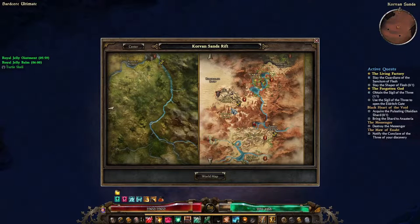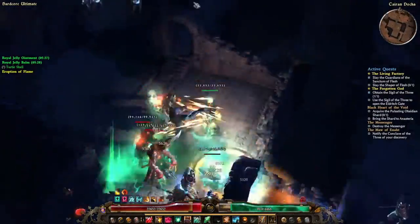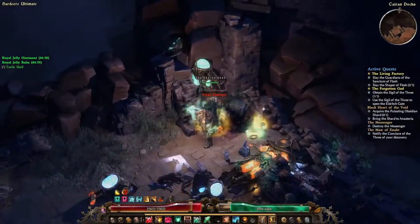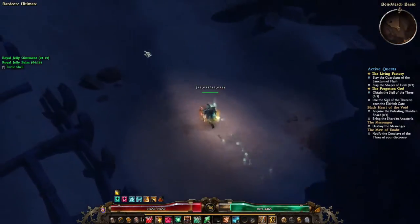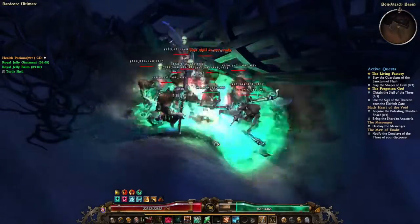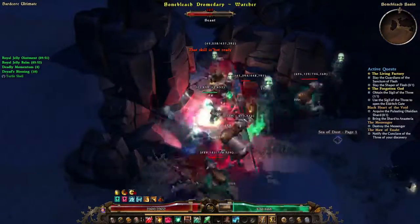Now when all of this is done we can go and unlock the area called Bonebleach Basin. First, teleport to Corvus Sand and just run all the way north. Here you will find a crate symbol — if you walk on it, the area will then be unlocked. Once you go inside you will take damage from the sandstorms that occur in the area. You can take cover behind these destroyed ships, and the grass and tree areas are also fine to take cover at.